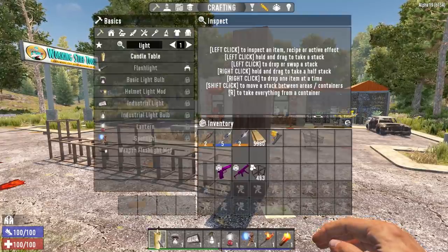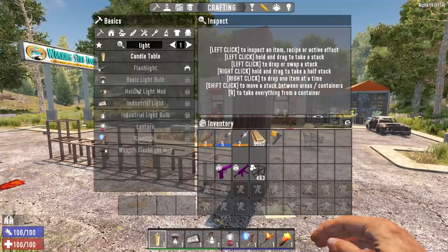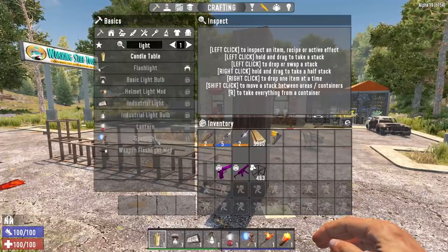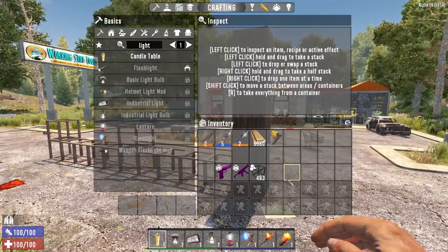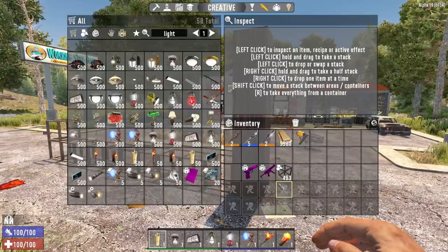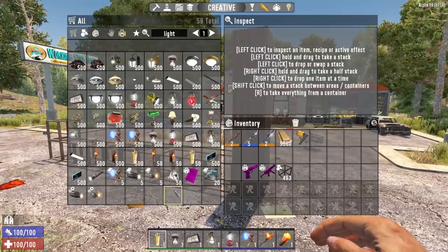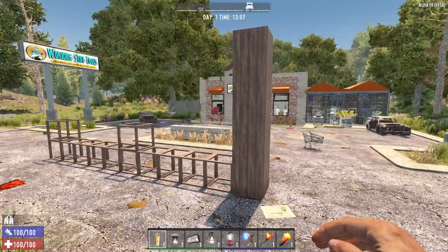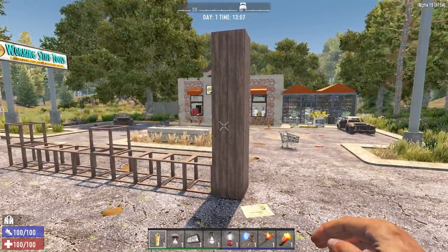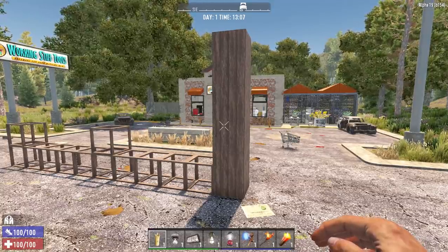In my toolbar you can see I've got eight different kinds of lights. I'm basing this entirely on things you can craft or use: candle table lights, basic light bulbs, industrial lights, industrial light bulbs, lanterns, spotlights, torches, and regular candles. There are other lights in the creative menu but I don't believe you can wire any of those in — they're more or less just for POIs if you're trying to make your house look nice. So I'm only going to test the ones you can use in-game.